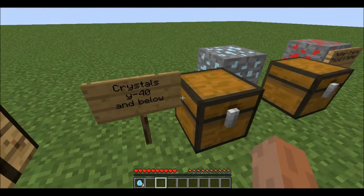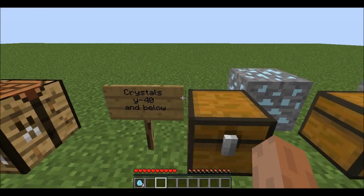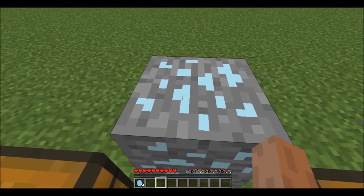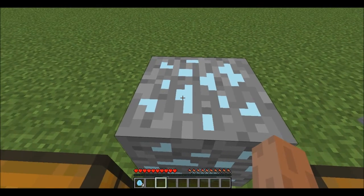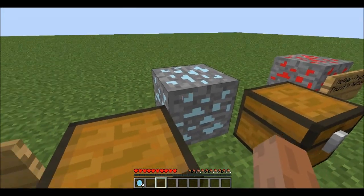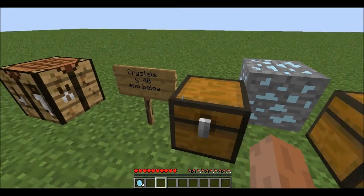You can just be in a cave and hopefully run across them, but they are supposed to be rare. This is what it looks like, so if you do find them don't mistake them for diamonds. The blue is a little bit lighter than the diamond color, so that's how you can distinguish them. The crystals are actually stronger than diamonds, so that's pretty cool.